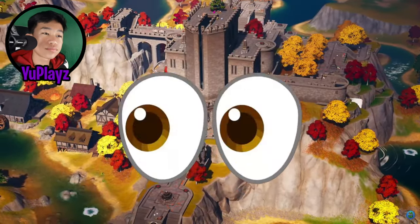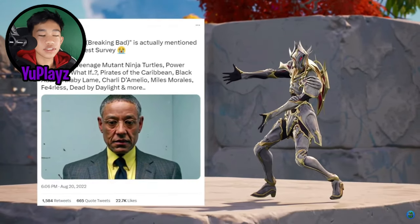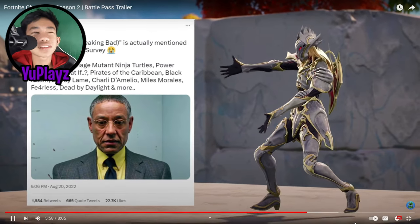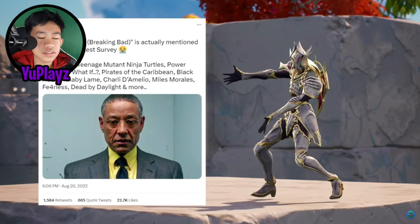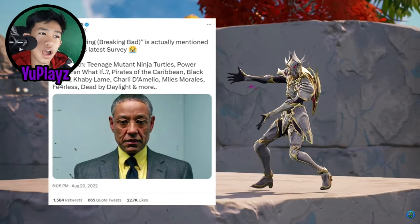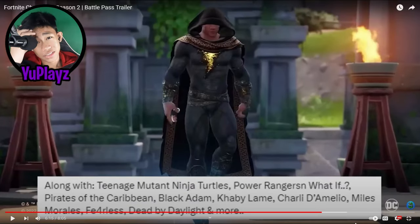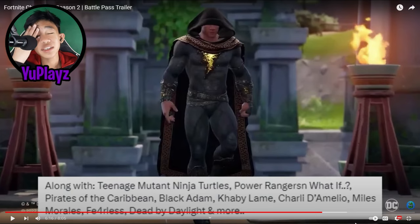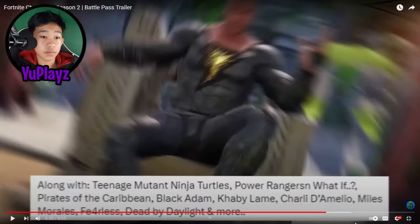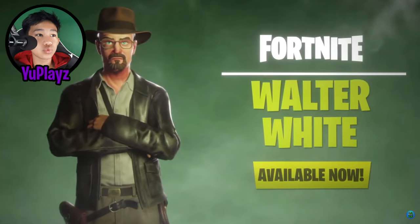Speaking of what Hypex tweeted in August 2022, a lot of Breaking Bad collaboration news has surfaced — supposedly Gustavo Fring from Breaking Bad is actually mentioned on a Fortnite survey that was released alongside Teenage Mutant Ninja Turtles, Power Rangers, Pirates of the Caribbean, Black Adam, Charlie D'Amelio, Kabby, Miles Morales, Dead by Daylight, and more. One thing has already come to Fortnite from that list — Black Adam — and Miles Morales was also mentioned. People believe that Breaking Bad in Fortnite is more of a possibility than we once thought. If Gustavo Fring is coming, can we also get a Walter White skin?